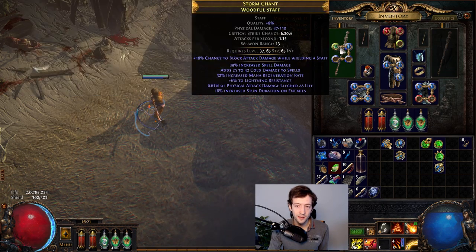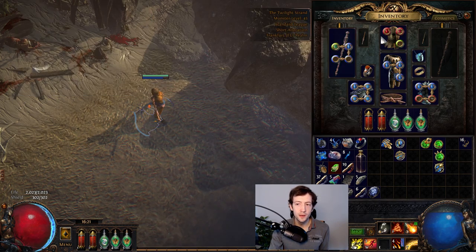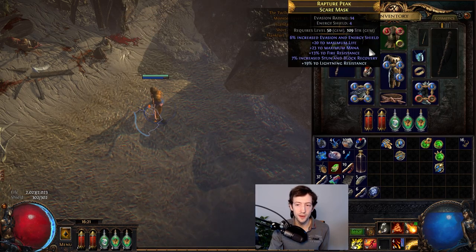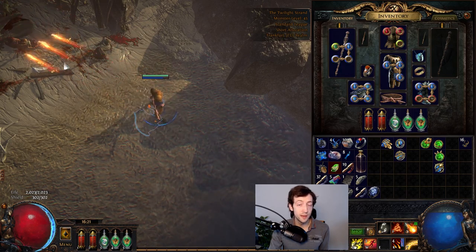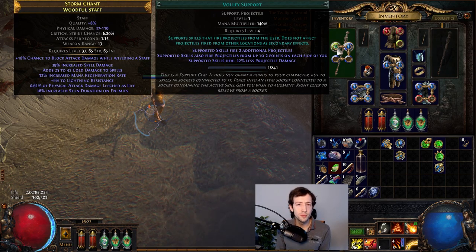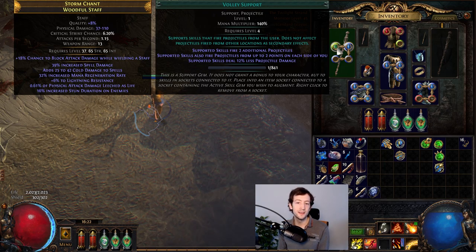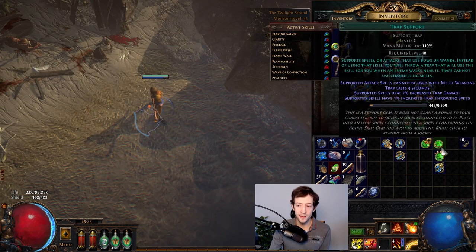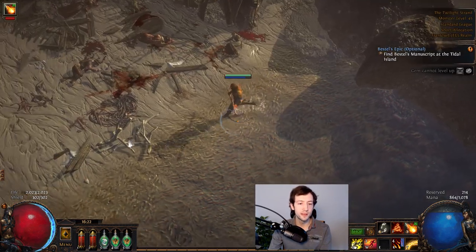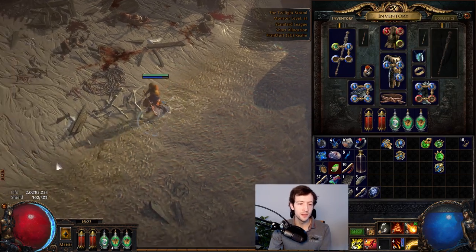You can see that linked sockets have a little line between them on the item, and when you mouse over them they highlight with a white outline. Unlinked gems don't interact. With the volley support linked, the fireball will now cast three fireballs, because the support fires two additional projectiles — though they deal less damage. There are hundreds of skill and support gems combined that you can do a lot of combos with. You can even take a trap support, and now instead of shooting a fireball you place a trap that will fire the fireball when triggered.